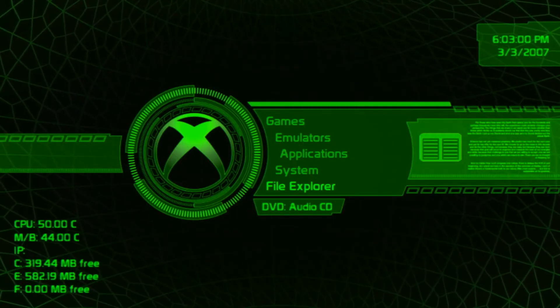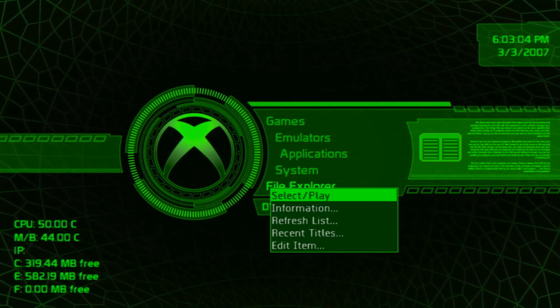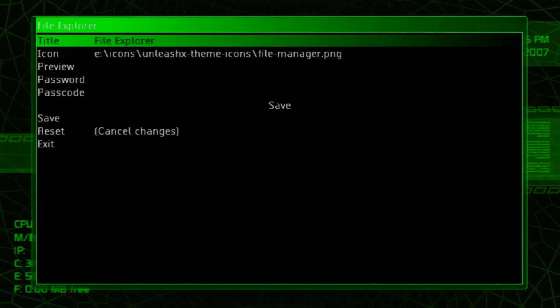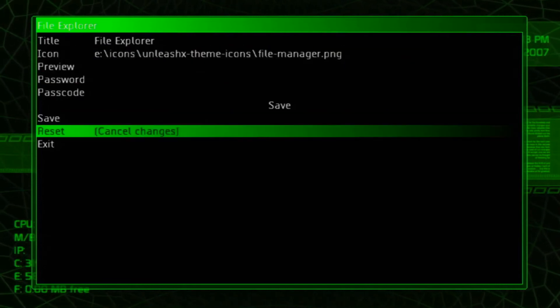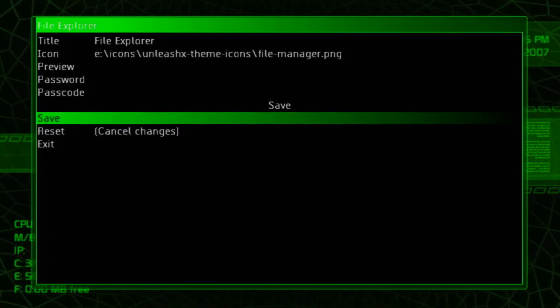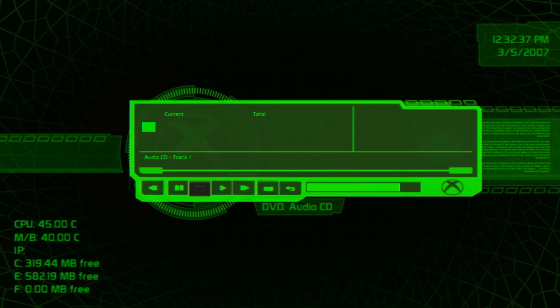To set the icons, click the start button on the icon you want to change. A dialog box pops up. Scroll to edit item and select it. Then navigate to the folder where you have your icons installed and select what you want. If you still use your OG Xbox for music, the player has been skinned as well.